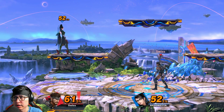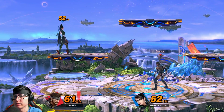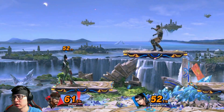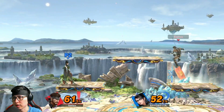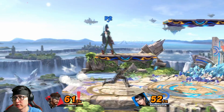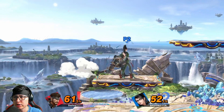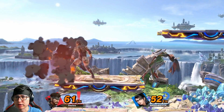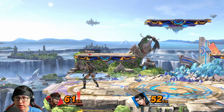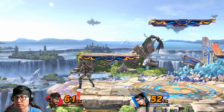Up smash is good when the opponent is recovering high and ends up on the platform. You have up smash, up air, sticky, back air, and down air — good options there. For the most part, up smash should be used near ledge or near the top platform. Vinny G likes to use up smash up by the top platform to cover everything more safely, since using it at ground level risks getting punished by a strong get-up attack like Bowser's or a sword character's.